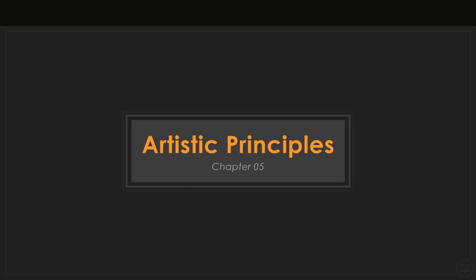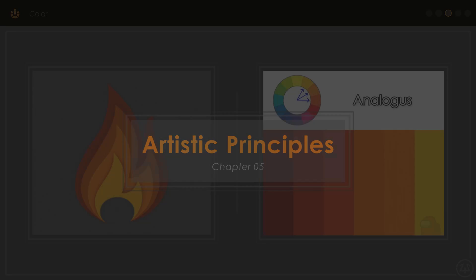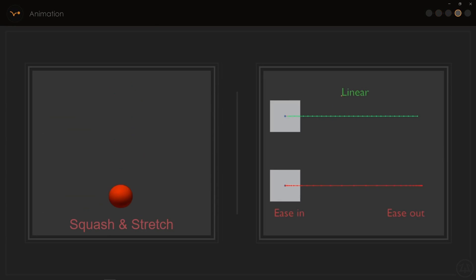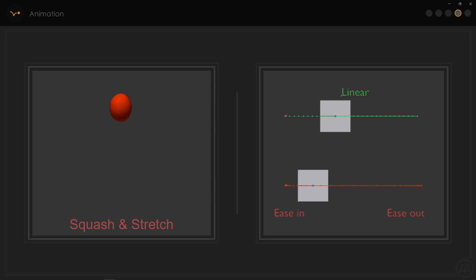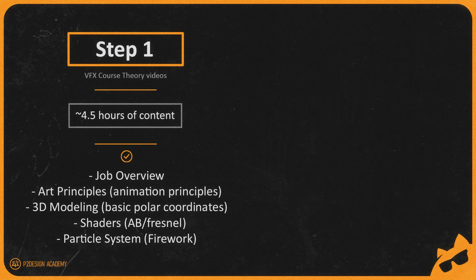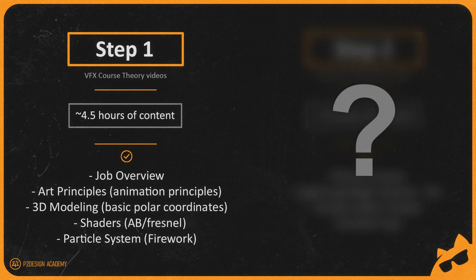Saving the best for last, Chapter 5 is a captivating exploration of artistic principles, encompassing color, shape, animation, and more. We'll delve into how these principles come into play while crafting effects and create our first gameplay-oriented effect — a vibrant hit impact, ideal for enhancing spellcasting moments. In addition to these 5 chapters, there will be exciting free bonus content lined up for the upcoming months.